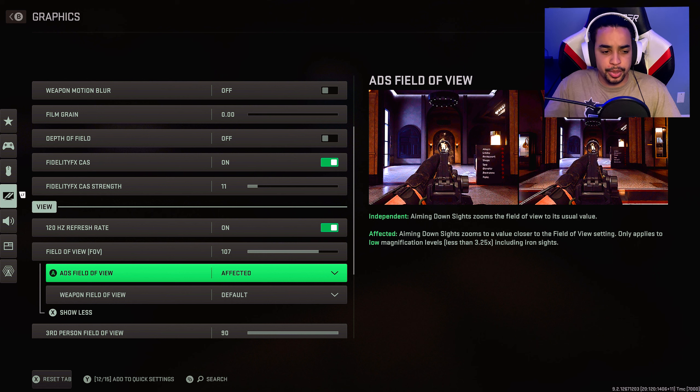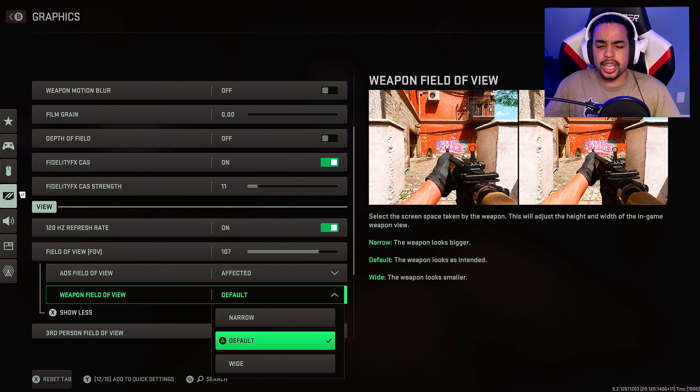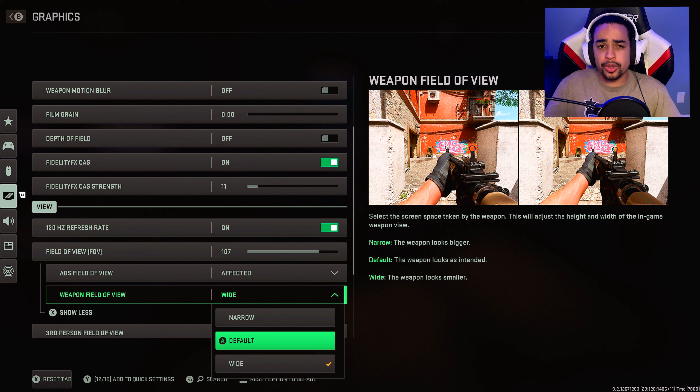For weapon field of view, this is a new feature. It wasn't working in the beta, but if it's working now you can go with Wide — it makes the weapon look smaller, giving you more screen and making it easier to see opponents. But if it makes the sight smaller too, I'm probably sticking with default, because it's already hard to see people since they literally got rid of nameplates — no cap.